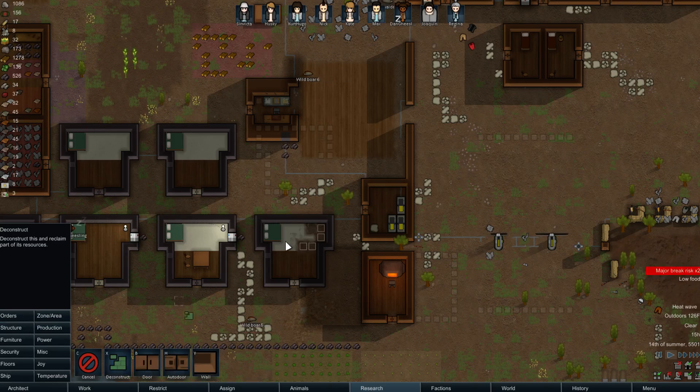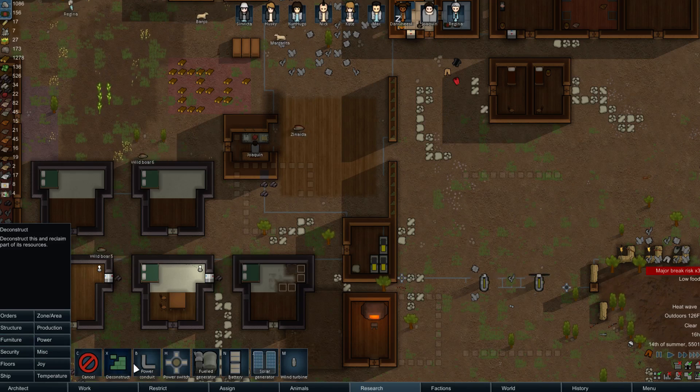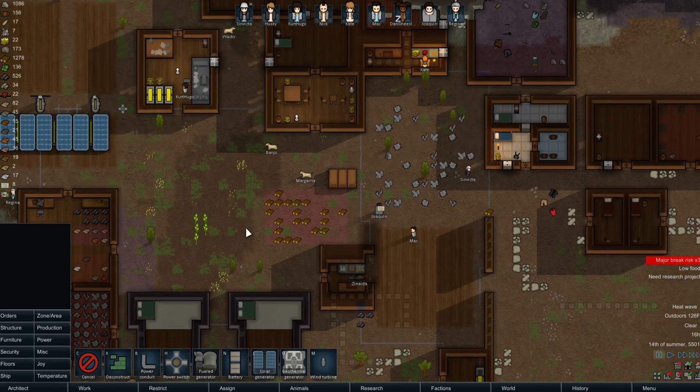Let's deconstruct this wall here. I hope that doesn't deconstruct the power conduits. It does not. Geothermal power — great. Good job, Kurt. That's what we needed.